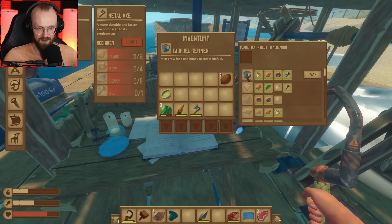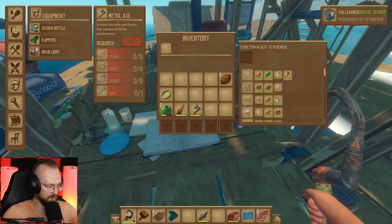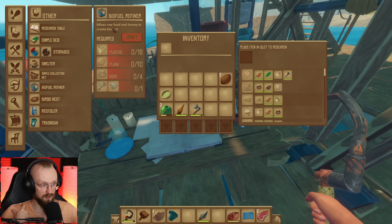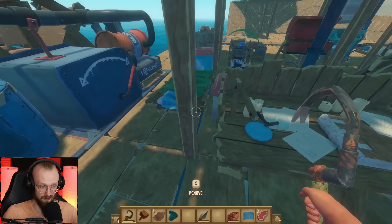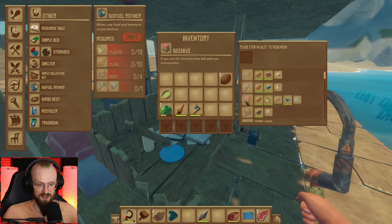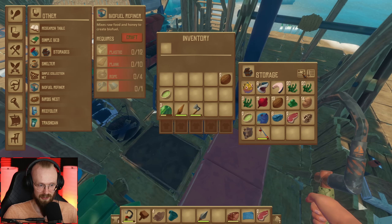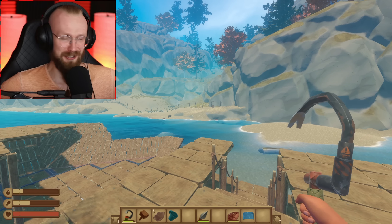Let's check the blueprint section now — we have the biofuel refiner. Let's learn it. Biofuel refiner — needs some plastics, planks, rope, and some hinges. Mixes raw food and honey to create biofuel and honey. I still don't know how to get beehives, but I'm pretty certain it is possible because I've seen it. There's a beehive, so we can learn how to get a beehive. But we also need to get a bee jar, and I don't know where does one get it. I'm going to assume that it's going to be available here on this island. Sorry, this island is huge — there are so many more things to explore, and I'm super excited.